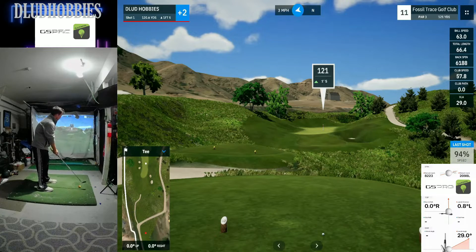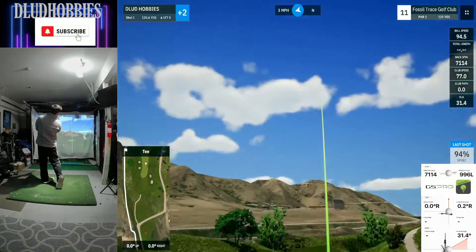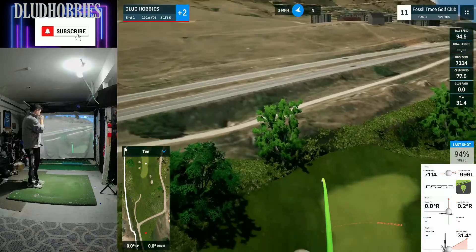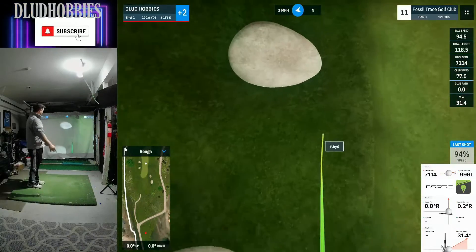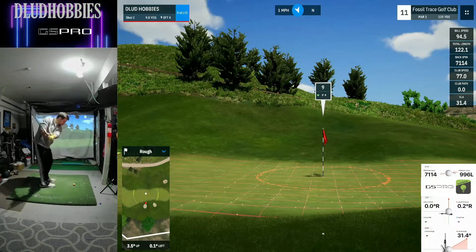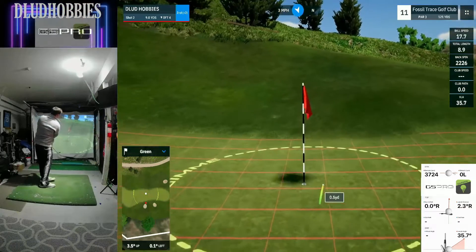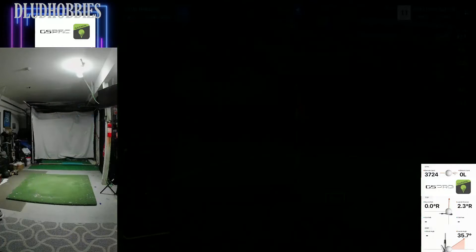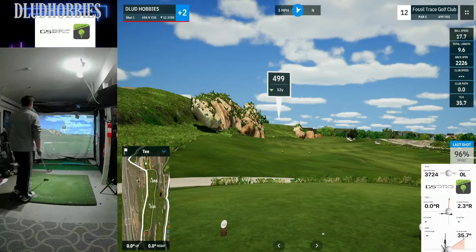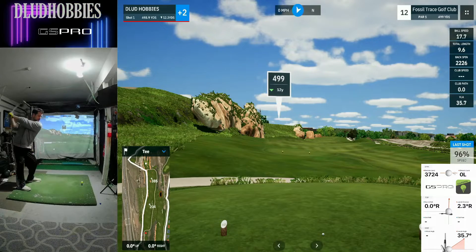121 remaining on the 11th, par 3, a little bit downhill. It says it's uphill, it looks downhill. And that's going to be an overdraw, and we get no kick to the right. Now we're left with a tough chip, and it works out okay. Par there. Par 5, 12th coming up, 499. Let's see what we can do here. All out of bounds left.